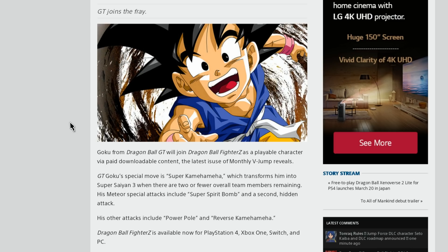Super Saiyan 4 is what people have really wanted, and it was literally one of the first mods ever seen made on Dragon Ball FighterZ, which shows how much people wanted it. But all in all, that is all the news for today — Xenoverse 2 with the new photo mode coming, the Lite version of Xenoverse 2, and the Dragon Ball FighterZ DLC with GT Kid Goku who hopefully has a Super Saiyan 4 hidden attack as his second Meteor special. Let me know what you guys think. Thank you so much for watching — hope you enjoyed the video. Until next time, have a good day. Peace!